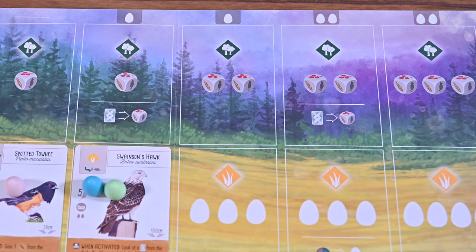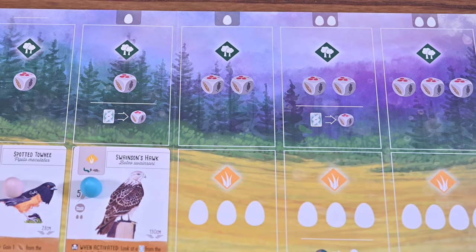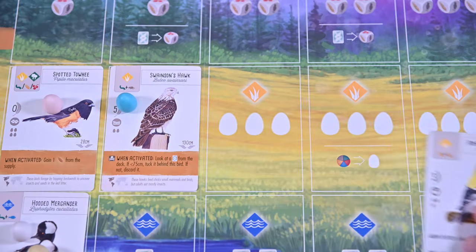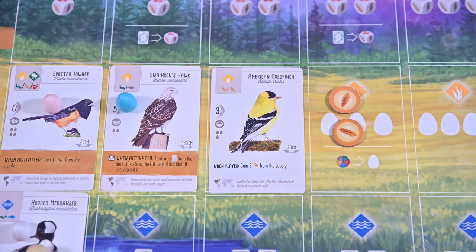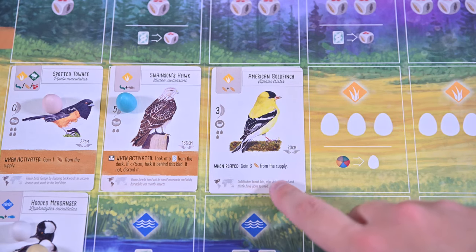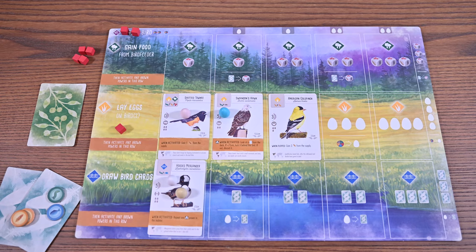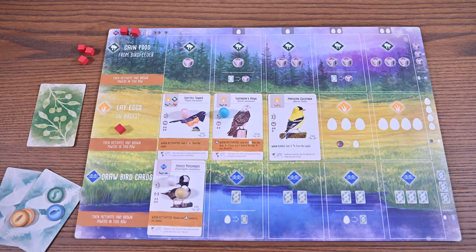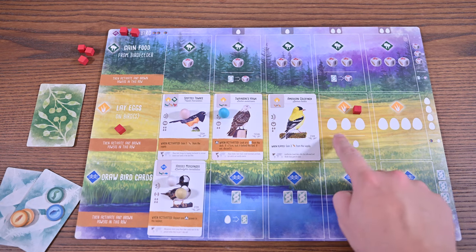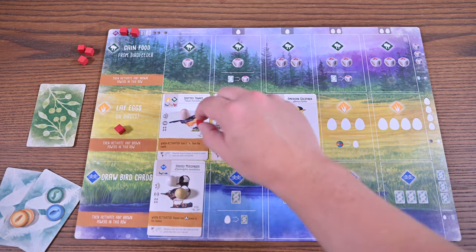When playing a bird, you'll place your cube in the column you wish to play the bird in. Sometimes you have to pay eggs to play that bird. You'll then pay the bird's food cost, discard the tokens, and place the bird in the corresponding habitat. If a bird has a power that reads 'when played,' you may take that action now. You'll then move your cube to indicate you've completed your turn. Gaining food, laying eggs, and drawing cards work in a similar fashion.